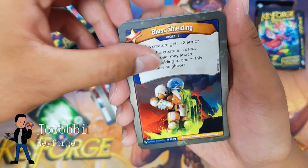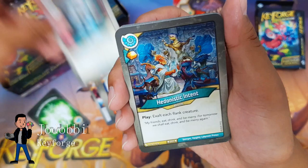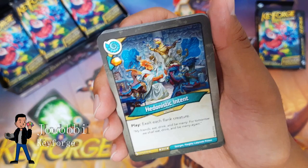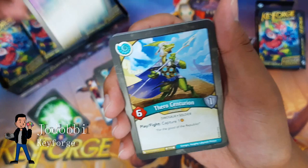Blast Shielding: this creature gets plus two armor. After this creature is used, its controller may attach Blast Shielding to one of its neighbors. So you could theoretically fight all day long and just keep getting two armor with each fight in that same turn. Also has a draw icon and bonus amber icon. Double Blast Shielding — nice.